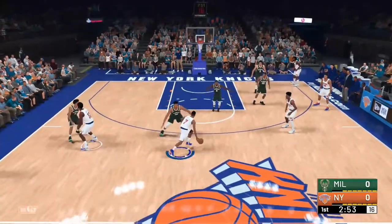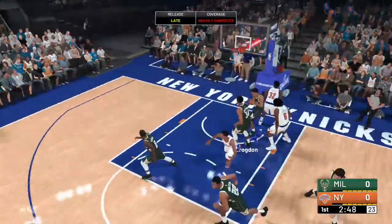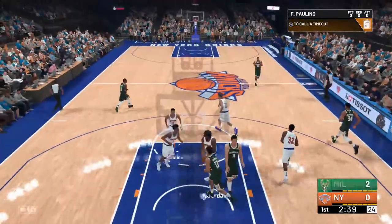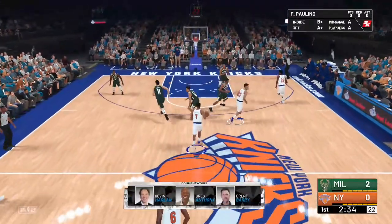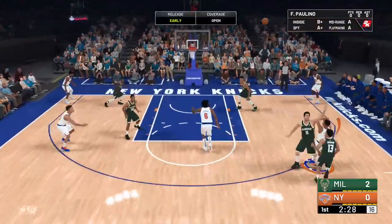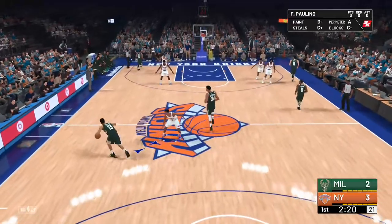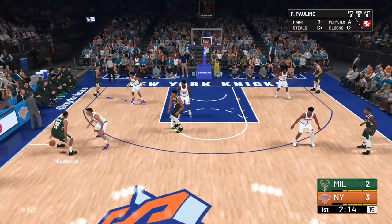My player just got defended by Malcolm Brogdon - wow. Then he hits an acrobatic layup. Wide open for three - bang bang, get off my face! That's my jump shot and I'm nice. Even with an early release look how good I am with that 97 open three. Now we gotta play some defense too - I got that 85 defense.